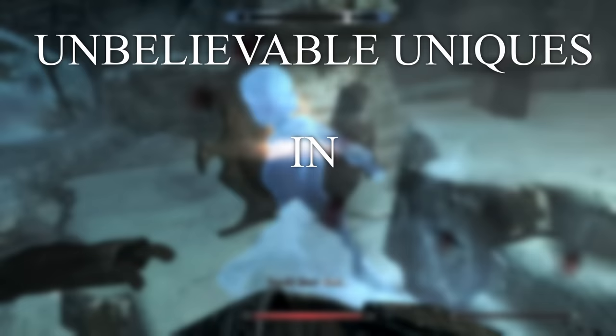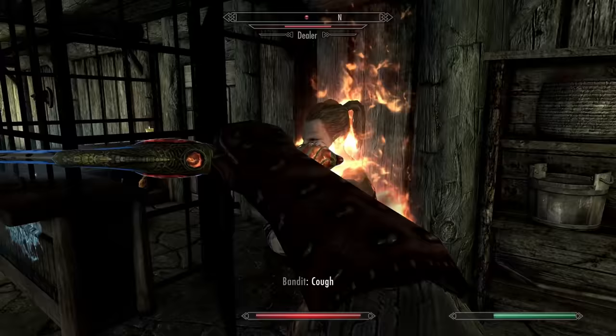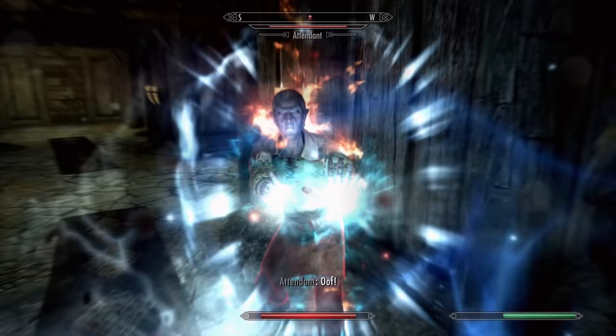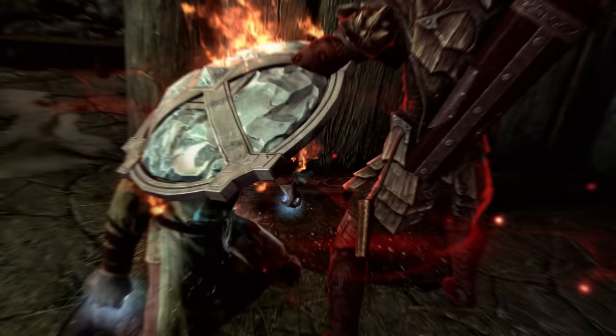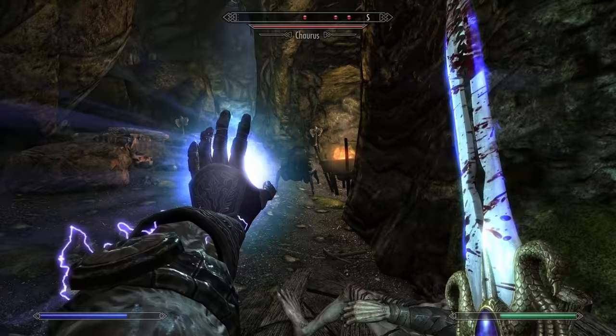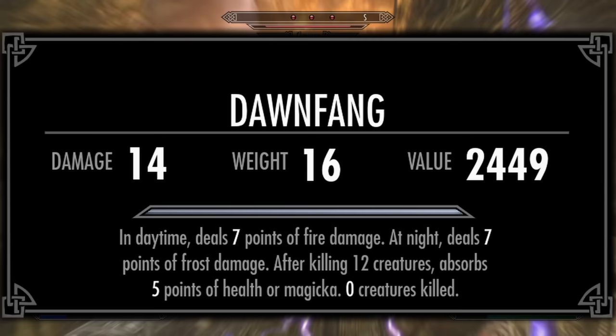The transforming sword known as Dawnfang slash Duskfang. This has the base damage of glass swords at 14, and can be improved to legendary with an ebony ingot and Daedric smithing. But possibly the coolest thing about Dawnfang and Duskfang is its unique layered enchantment. This sword shifts forms between day and night — during the day it takes the form of Dawnfang, but during the night it transforms into Duskfang. During daytime it will deal 7 points of fire damage, but at night it deals 7 points of frost damage.